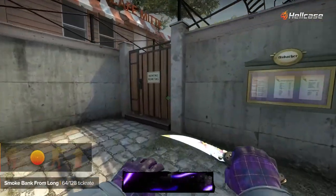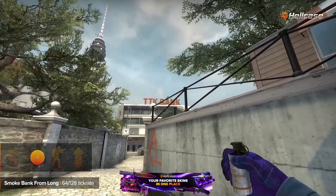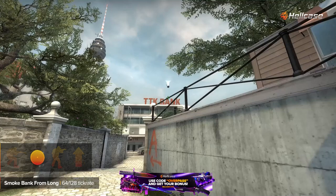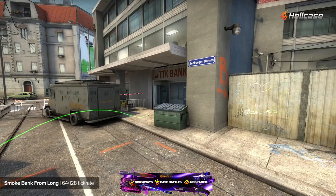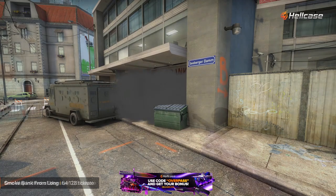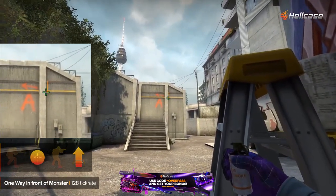This is the second position to smoke a bank from long. This smoke gives terrorists a vision advantage if the player goes out from monster.